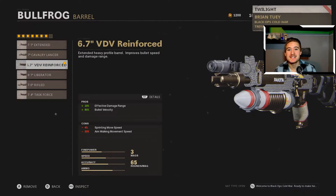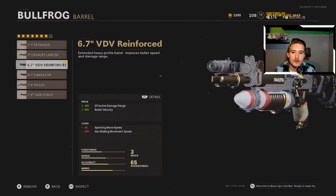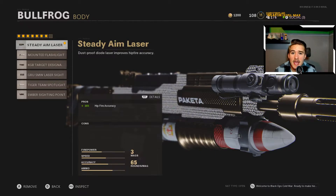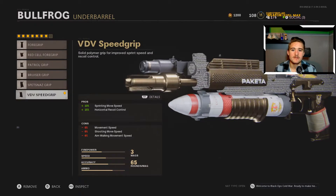We're going with the 6.7 inch VDV reinforced barrel — extended heavy profile barrel, improves bullet speed and damage range, so we're getting some good benefits from this one. For the body, we are using just the steady aim laser. It works out pretty well; if you like something else, try it out. For the under barrel...